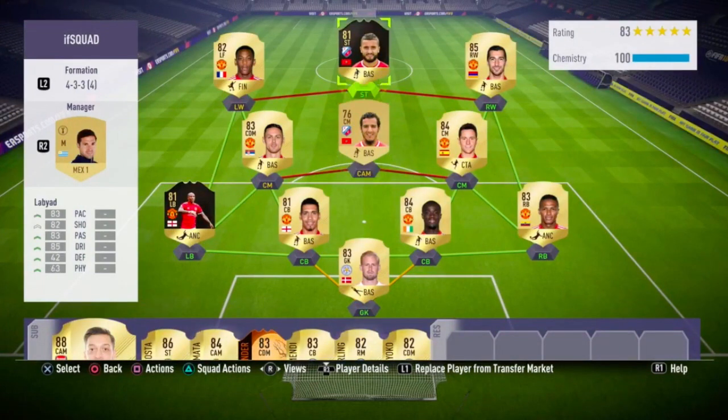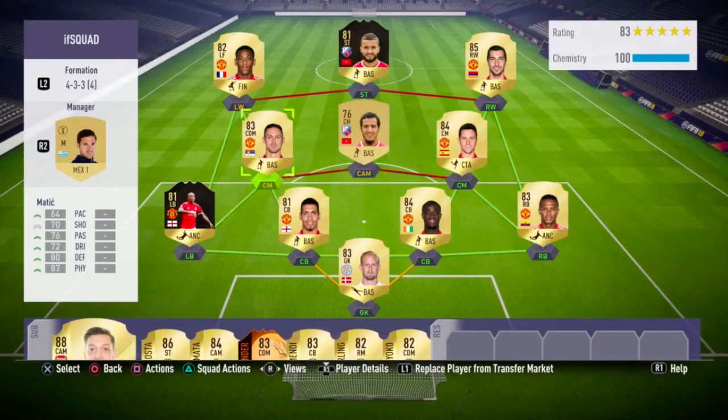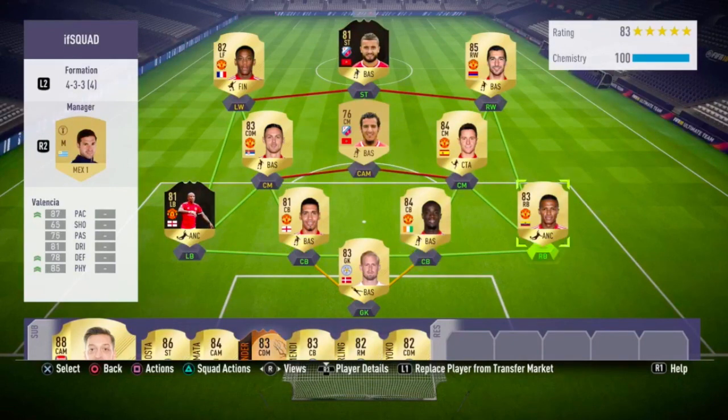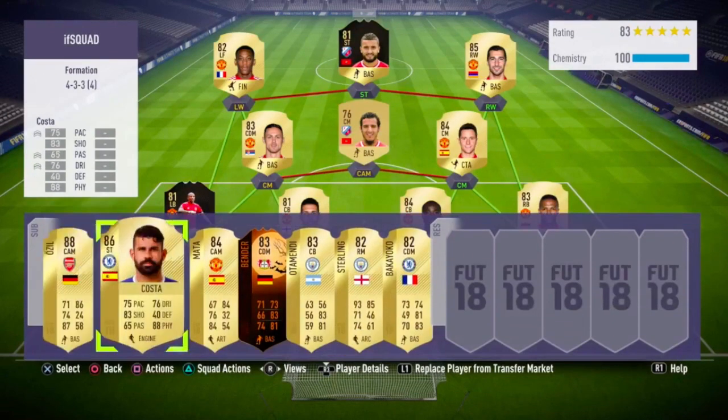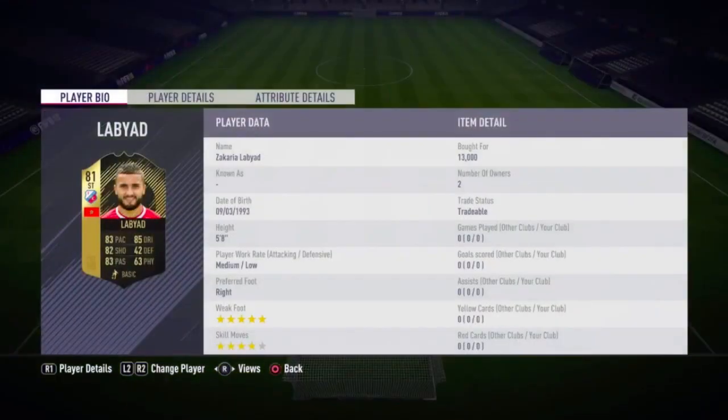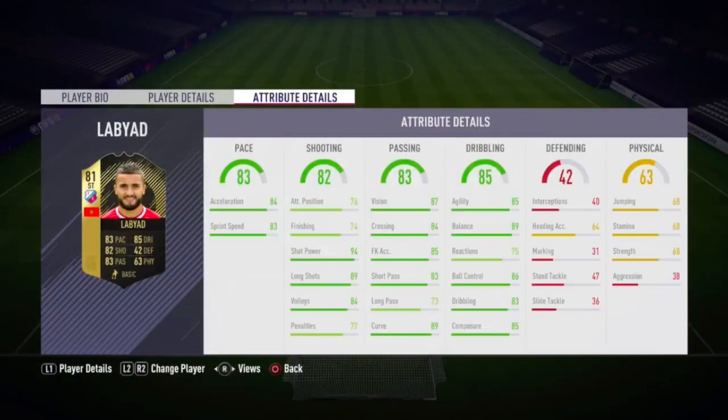Looking at the team, we've got Martial and Mkhitaryan on the wings. I'm using the Labiad-Ayub hyperlink with Herrera and Matic alongside. A full Manchester United defensive lineup with Martial, Young, Eric Bailly, Chris Smalling, and Valencia. In goal, Kasper Schmeichel. On the bench, like always, I have some random items. Let's just get into the highlights and see how he performed in the games I played with him.